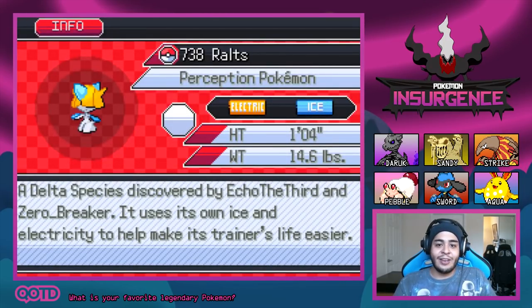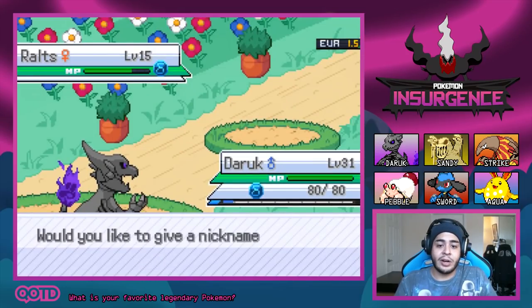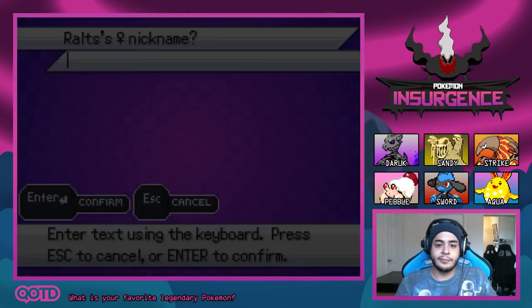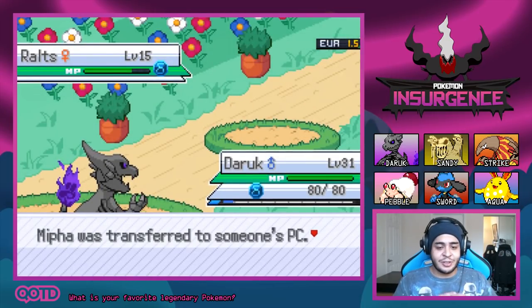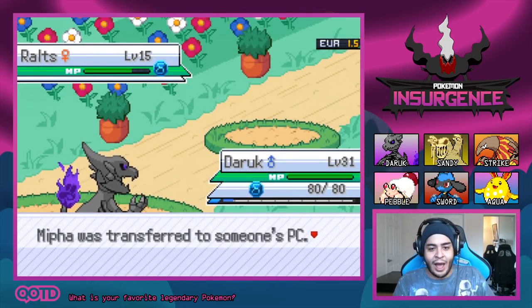Let's give Delta Lotad a nickname. It is the Perception Pokemon and it is Electric Ice — what a wonderful combination! A Delta species discovered by Echo the Third in Zero Breaker. It uses its own ice and electricity to help make its trainer's life easier. We are going to call this Lotad... Mipha, after a champion from The Legend of Zelda: Breath of the Wild.